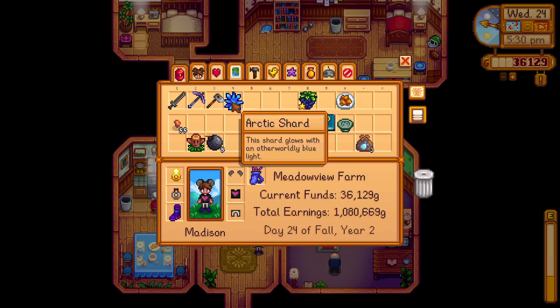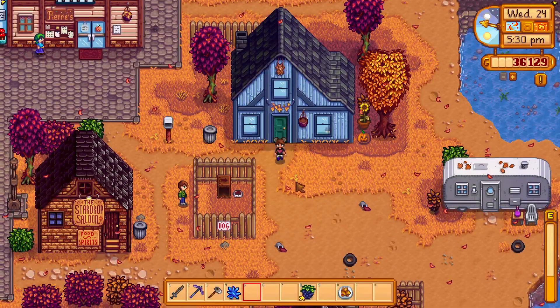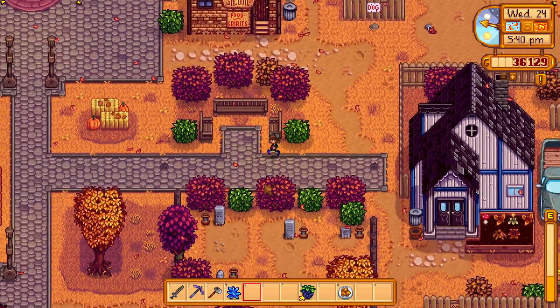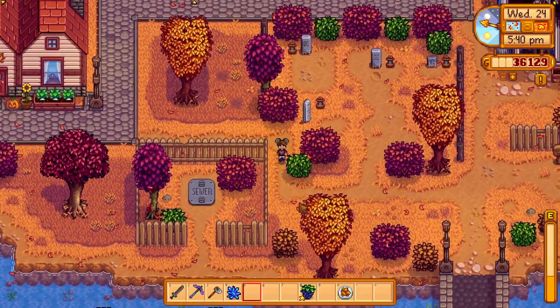This shard glows with an otherworldly blue light. So either wizard, Krobus, or the dwarf are the three people that come to mind, and I don't actually remember this one at all. Maybe we're going to try Krobus. I actually don't know — maybe wizard. I'll try all three of them. I'm going to try Krobus first. It's probably not right, it's probably wizard, but I'm going to go try Krobus.